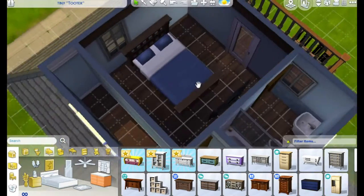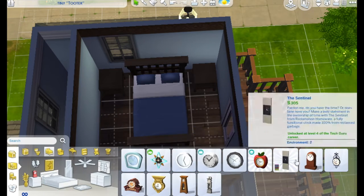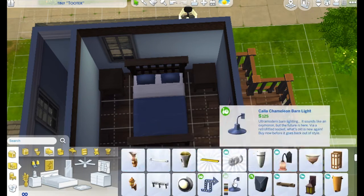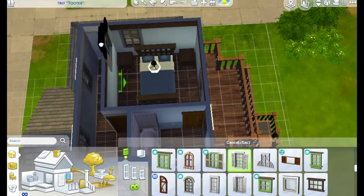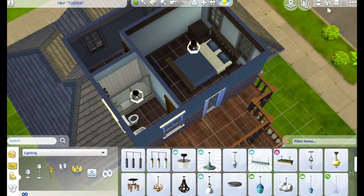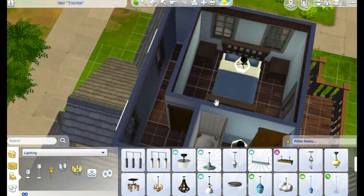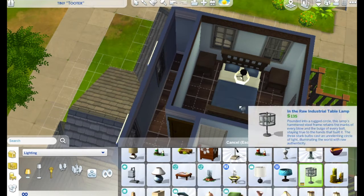I tried to place a dresser into the bedroom, but the room is just so small. So I actually placed a dresser downstairs — as long as the Sims can use it, that's all that matters. It's not really about where you place stuff in this game. Here I'm working on the bathroom and the bedroom — and yes, there I go jumping around again.